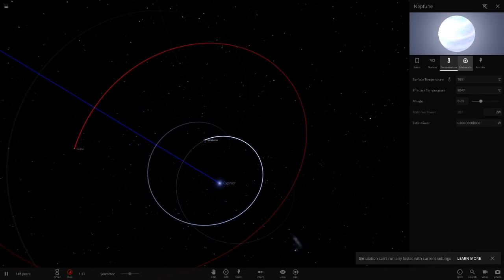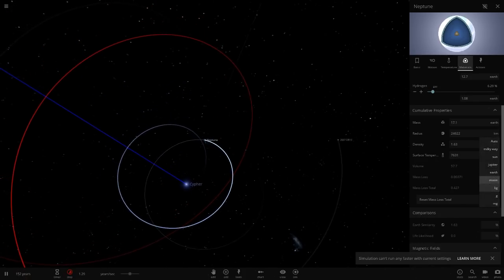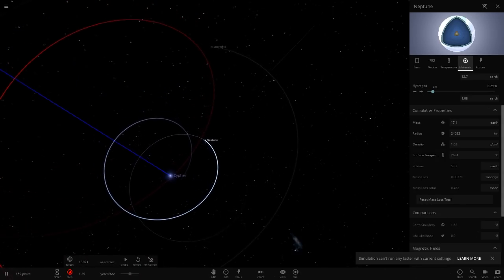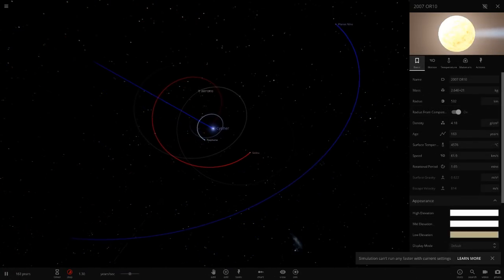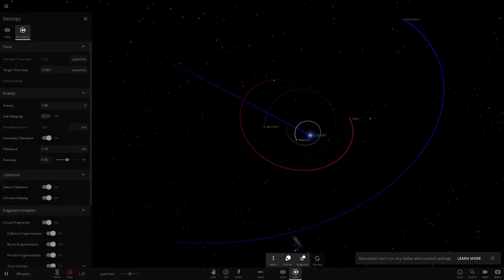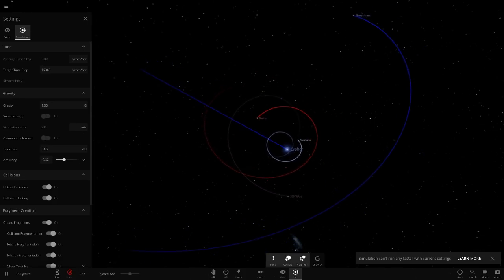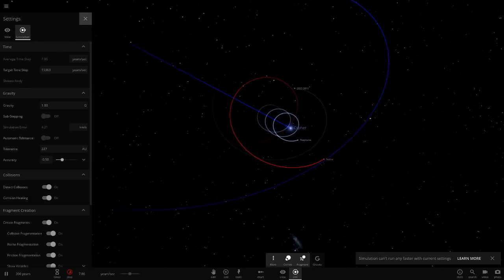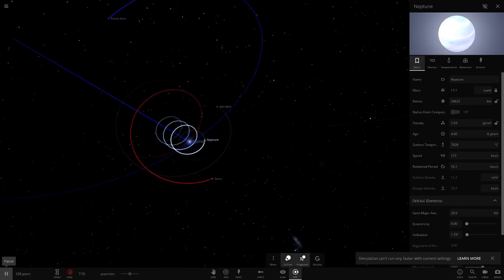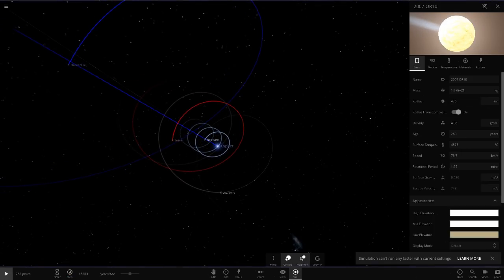Planet Nine is definitely out of harm's way for now, but Neptune — this is very strange. It says it's losing mass but just not losing it quickly enough. It does take a while but these guys should go eventually. Let's go into simulation settings and turn something off so it can run a little quicker. Let's try that — so anything from Neptune? It really doesn't want to vaporize.